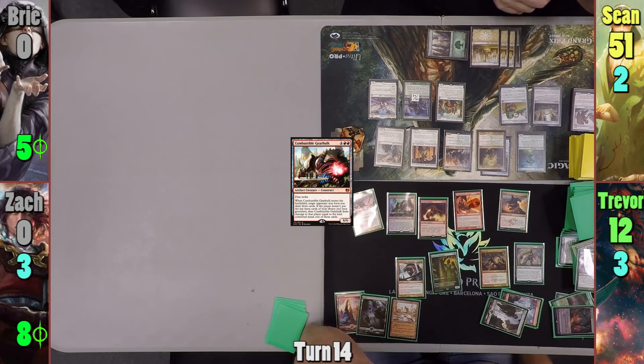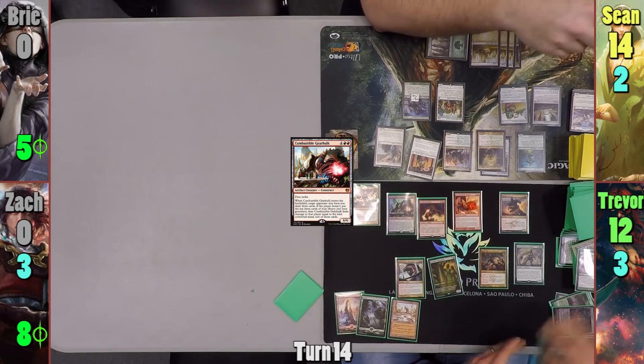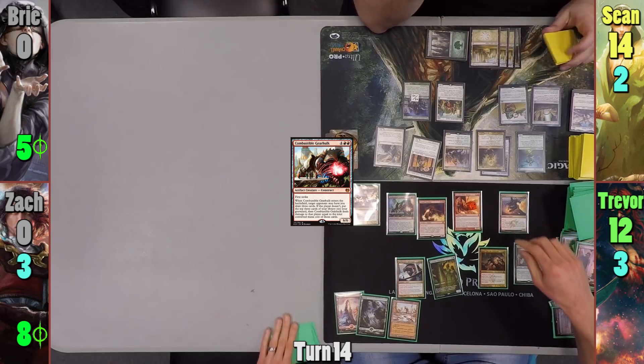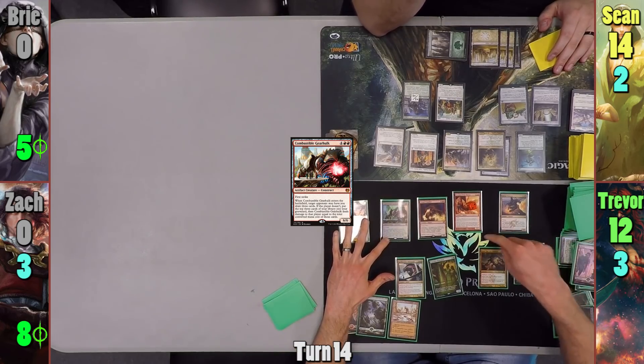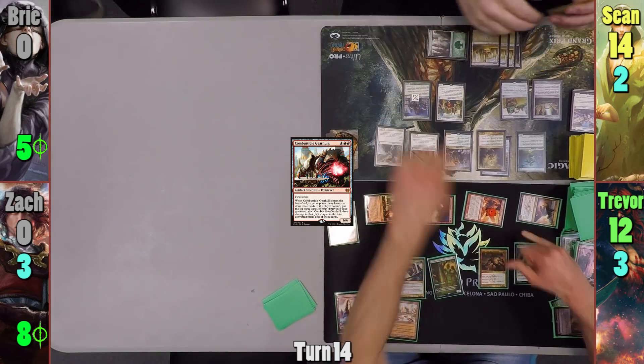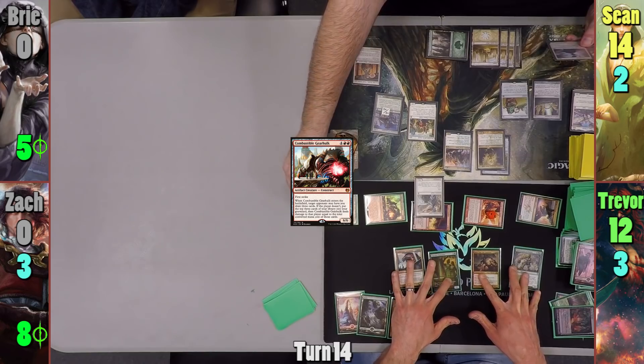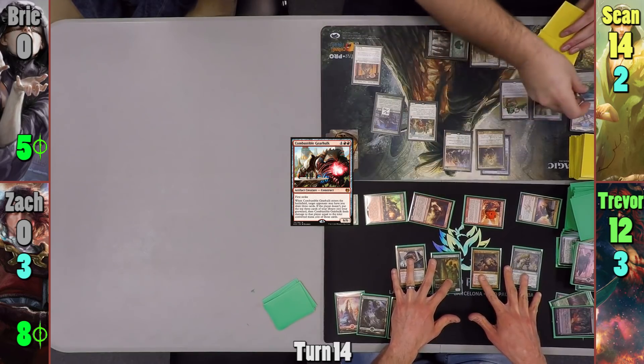Sean declares no blockers and takes the full hit for 37. Trevor still has to sacrifice five permanents because of the Michiko trigger and sacrifices five lands. He moves to his second combat step, putting the Xenagos trigger onto the Tyrant's Familiar, and swings the flyers again. His Tyrant triggers, targeting Michiko this time. Sean blocks the Tyrant's Familiar with his Restoration Angel and chumps Xenagos with a Farhaven Elf.